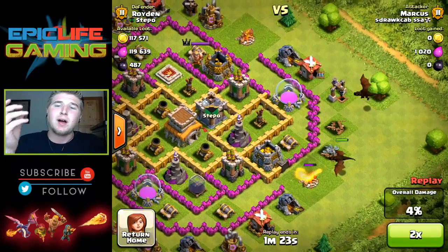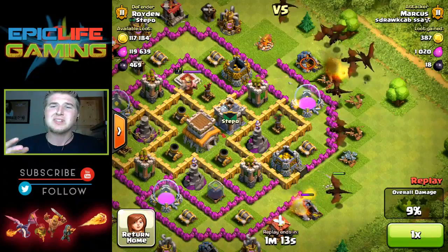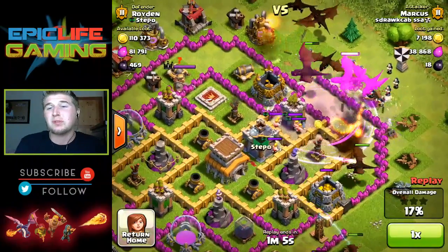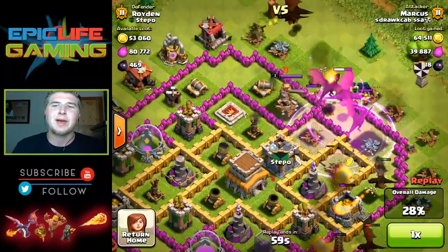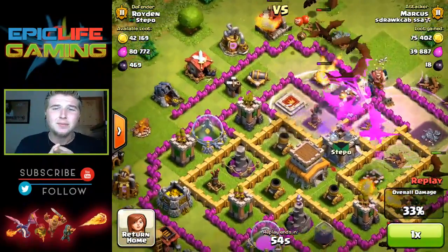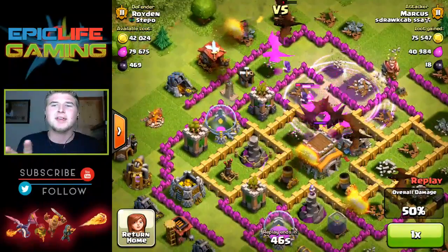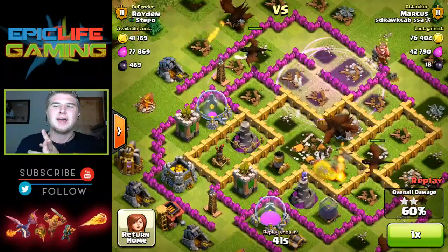When you're just attacking normally, it's really easy to three-star these bases because most of the time they don't even have clan troops. And if they do, a simple rage spell is able to take them out. It's luckily all barbarians so they can't do anything to my dragons. Barbarian kings can't even hit them, cannons can't hit them, mortars can't hit them - big bombs, small bombs, spring traps, nothing can affect them except the seeking air missile and air balloons.